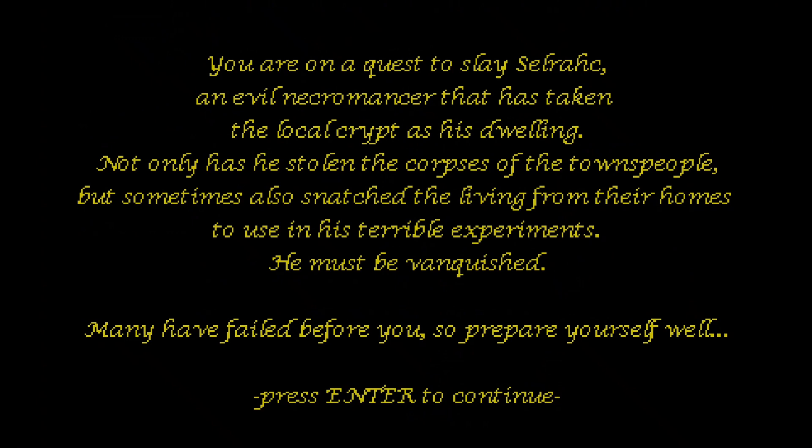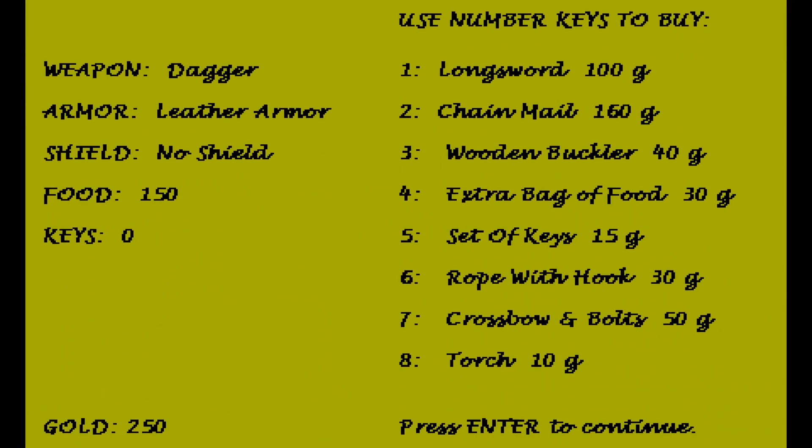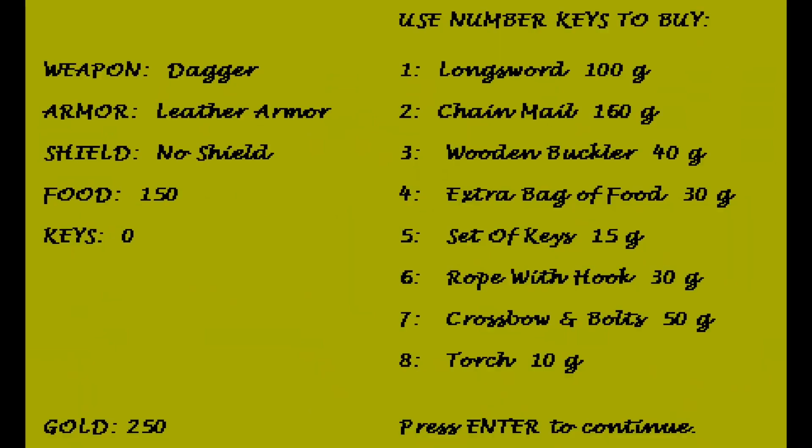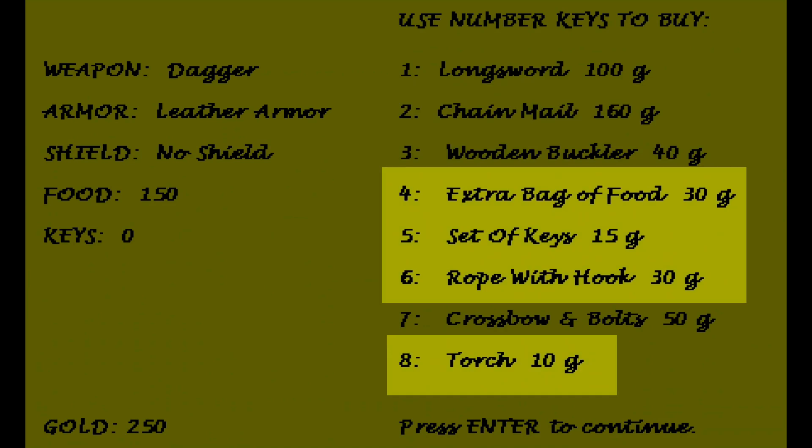Upon launching the game, we are greeted with its story — the goal being set as defeating an evil necromancer who lives on level 30 of the Crypt — and then we move on to character creation. We begin by choosing our equipment in a minimalist store interface. We have 250 starting money to spend and have to choose what equipment to bring, favoring attack, defense, or various means of navigating the labyrinth.